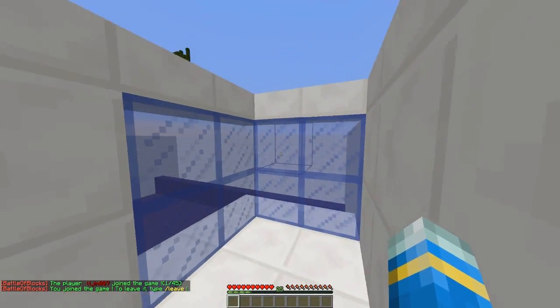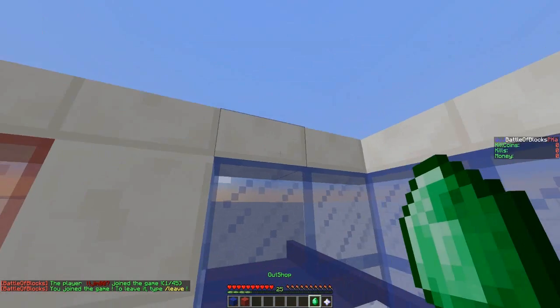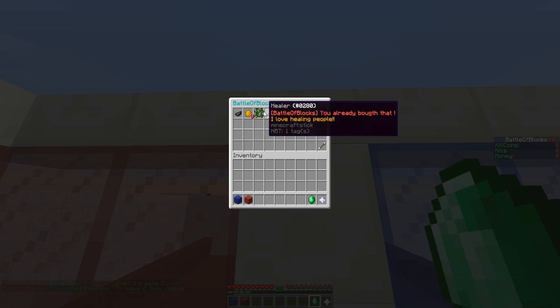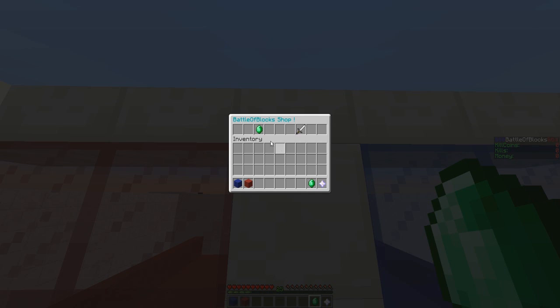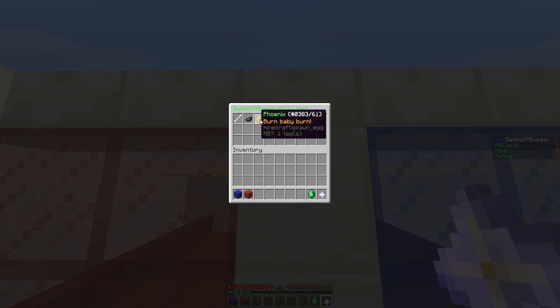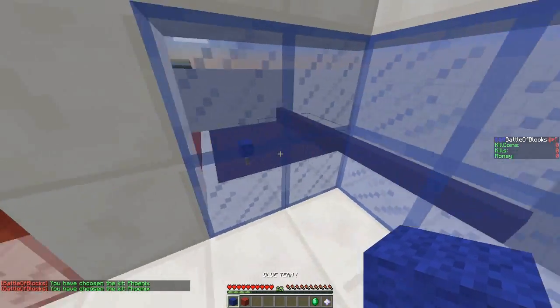You can right-click to join and then you will get these items. So you can look at the shop — here you can buy kits. Obviously I don't have any points or money, so we can't actually buy any of these. But if we look in the kit chooser, we can pick any of these — so maybe pick the phoenix class. And we are going to pick the blue team.